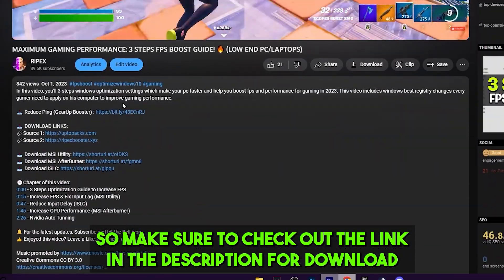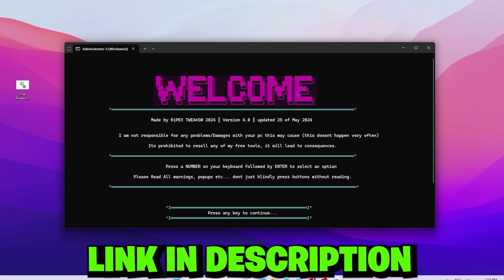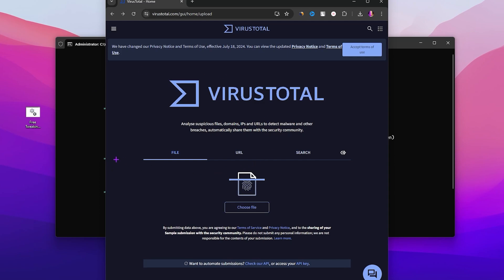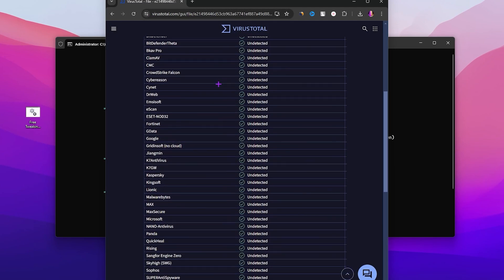Make sure to check out the link in the description for downloading this tool and enjoy the free trial using my link. Once you download the file, let's scan it first — drag this file into VirusTotal and here you can check it out: 99% of companies have detected no virus. Malwarebytes, Google, Avast, and hundreds of companies declared there is no virus inside this file.